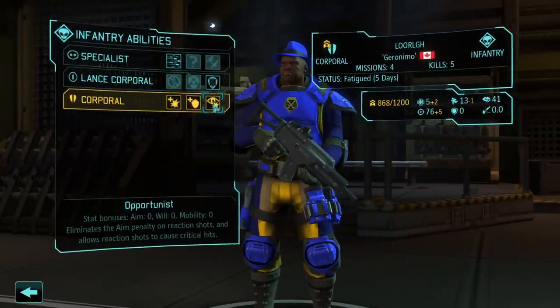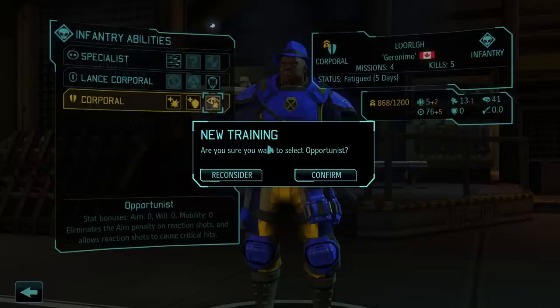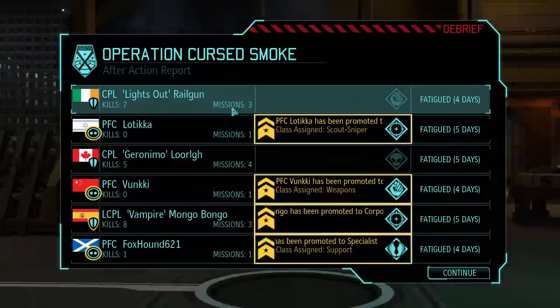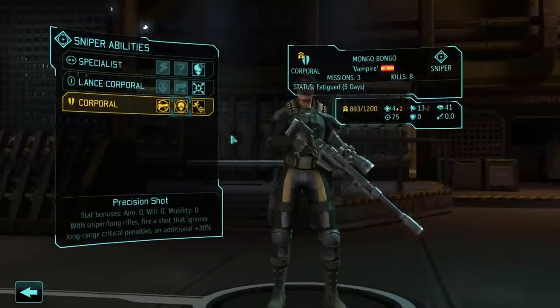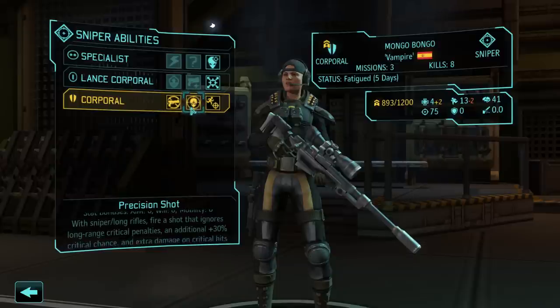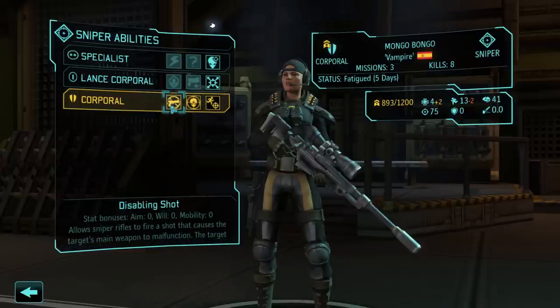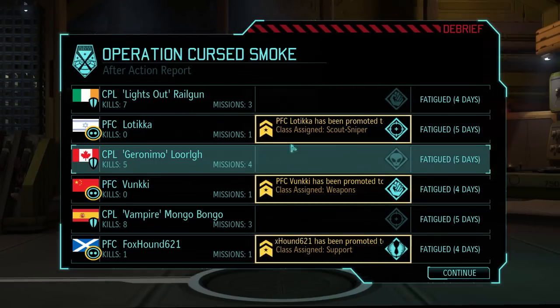We have a choice between Aggression — more crit chance per enemy in sight — Tactical Sense which gives more defense per enemy in sight, or Opportunist which eliminates the aim penalty on reaction shots, making overwatch basically godlike. For the sniper, I prefer Precision Shot which ignores the critical penalty so we can actually crit, plus you get additional critical chance — or Disabling Shot.